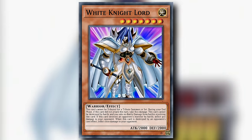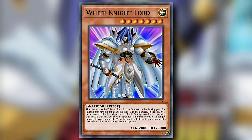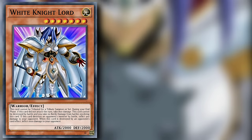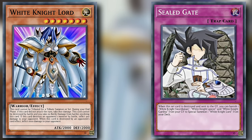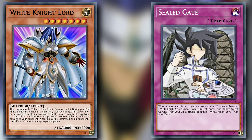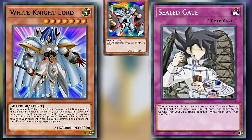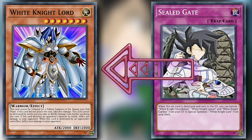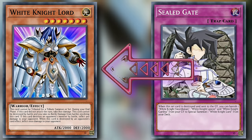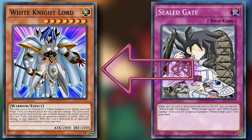How do you so perfectly encompass incel behavior into a card effect? It's flawless in all of the wrong ways. Their sole supporting back row is fittingly named Sealed Gate — a normal trap card that only activates when destroyed while set on your field. You can then banish one White Knight Swordsman, White Knight Lancer, and White Knight Gardner from your graveyard to special summon one White Knight Lord from your deck. Seeing that two out of your three base level White Knights prefer to be in the graveyard, this card makes better use of those characteristics, and it's a better summoning condition than just Tribute Summoning Lord — but these cards collectively are just as useless.